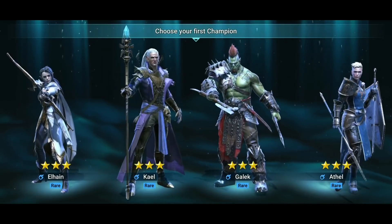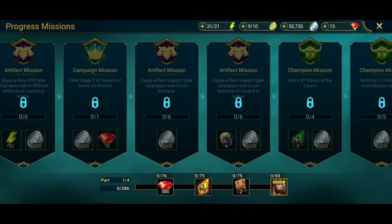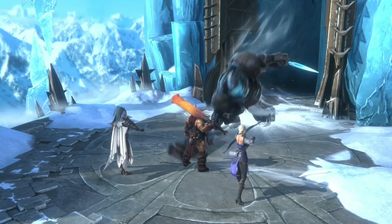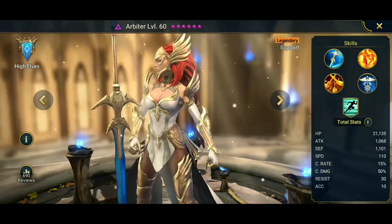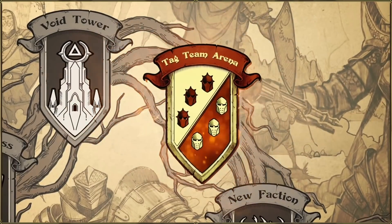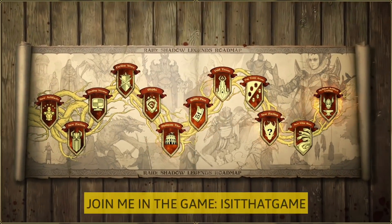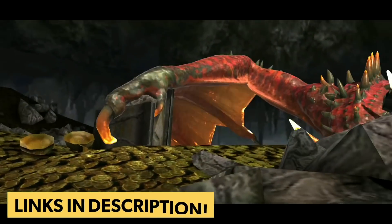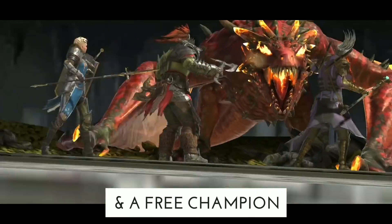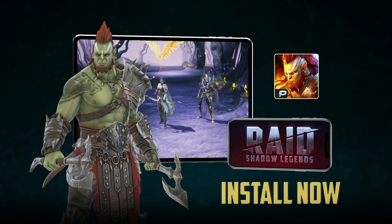Some extra cool features include new champions every month — an insane 16 champions a month — with a cool progressive reward system. Once you complete the missions, you will get one of the best legendary champions in the game: the Arbiter. The game is growing super fast, as you can clearly notice in their published roadmap. You can find me in the game under the nickname Is It That Game, and if you're quick enough, you can also join my clan. Go to the video description, click on the special link, and you will get 50,000 silver and a free epic champion as part of the new player program to start your journey. See you in the game!